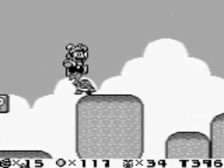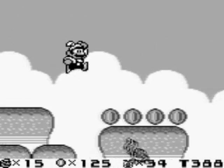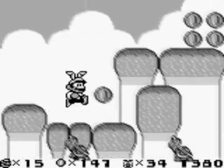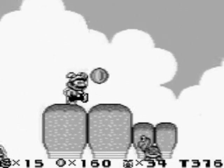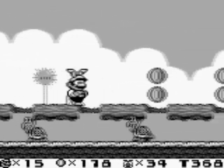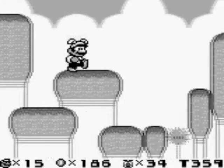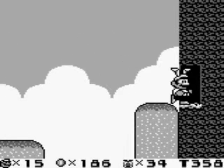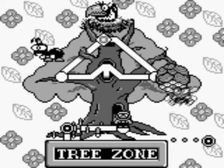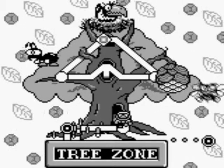These secret levels aren't that difficult. This particular one just has a lot of Koopas and coins lying around. It's basically a good place to scrounge for coins if you need to make a few bets to get some extra lives. I've had a lot of experience with this game so I'm not going to be making too many bets. Within each secret level you beat, depending on the area, you get a new feature in the background. In the Tree Zone, we get a nice flower blooming effect.